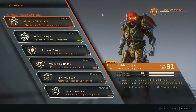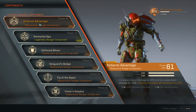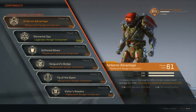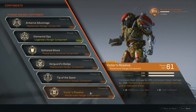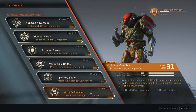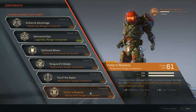Now for the components: Airborne Advantage increases impact damage by 50% and decreases blast damage by 20% while hovering, all resistances are 25% higher, and you get a 13% increase in resupply drop rate. The second component is the inverse — increases blast damage by 50% and lowers impact damage by 20%. Using both together, you effectively increase blast damage and impact damage by 30% each, plus the individual perks.